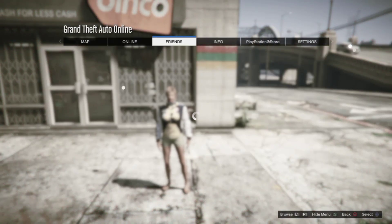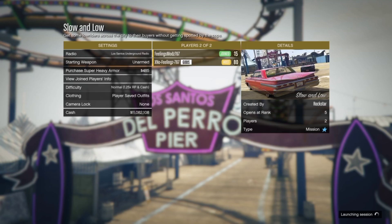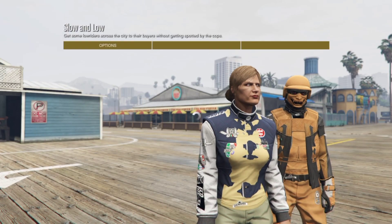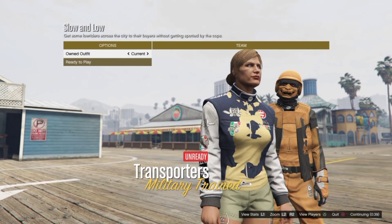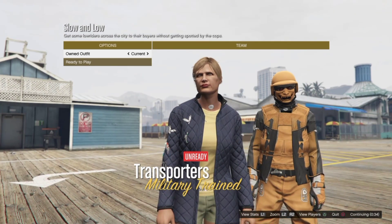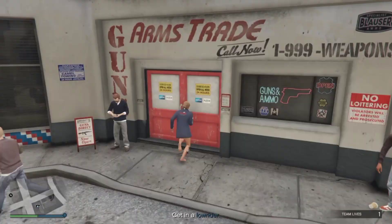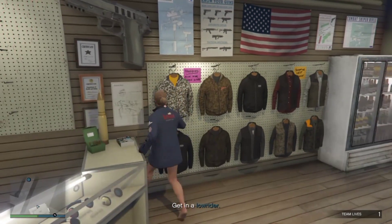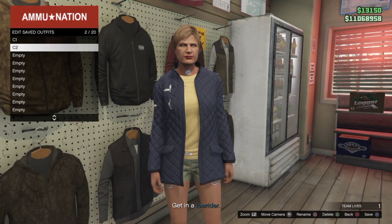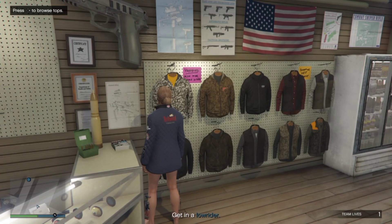Now you need to make your way into any one of the bookmark jobs down in my description, or you can join your friend that's in the job. Make sure the outfits are saved under player saved outfits. From here, just go once to the left and once to the right, and now you've got the logos on top of the outfit. Ready up and make your way over to any one of the nearest gun stores.